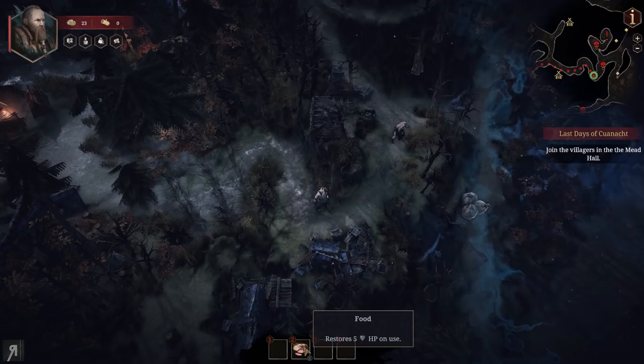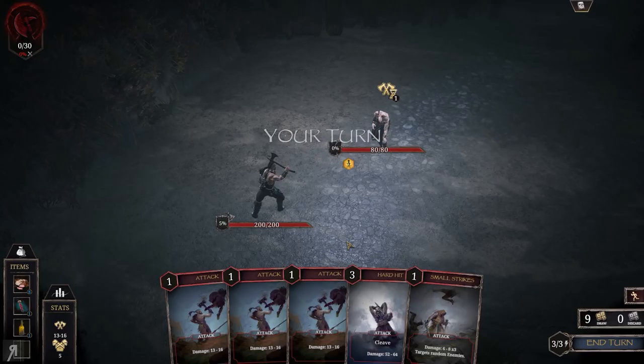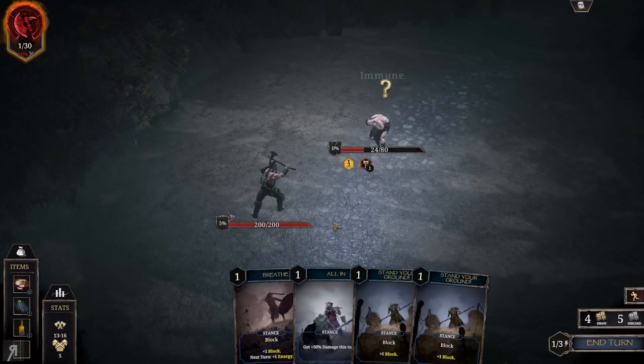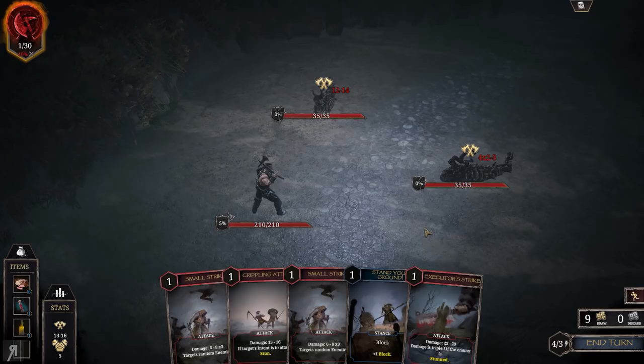Going into the next fight against an infected human. Some enemies will have debuffs, some will summon other enemies, and some will sacrifice themselves to summon really big opponents. This guy seems to just be preparing for a special attack. I'm going to hard-hit him to deal damage as fast as possible. Oh, he's immune to stun. He actually sacrificed himself and summoned two enemies. If I had been able to kill him before he did this, I would have had a much easier time — I just didn't have enough offensive cards.